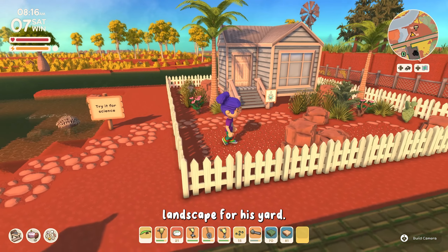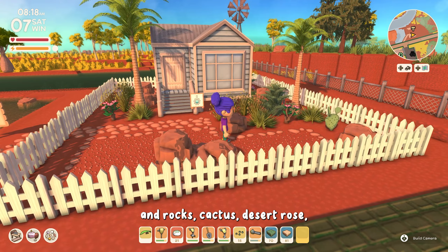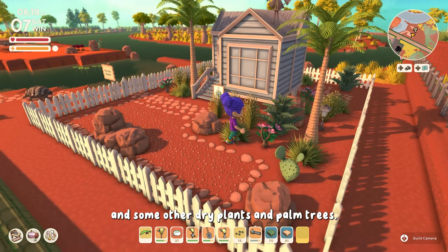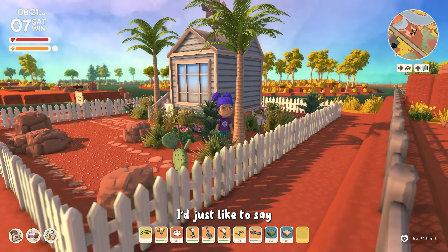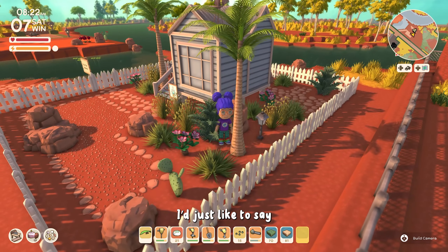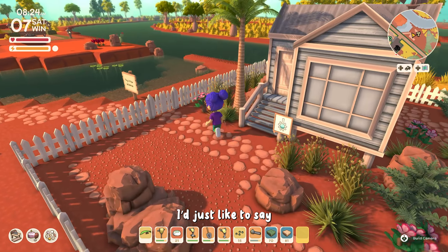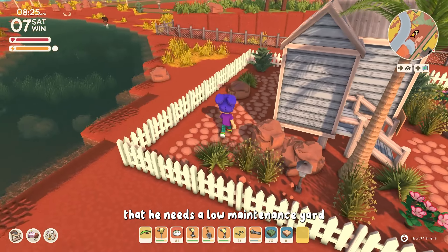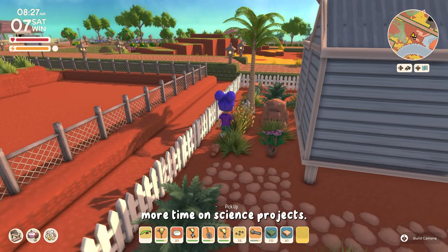I made him a desert landscape for his yard. We've got gravel and rocks, cactus, desert rose, and some other dry plants and palm trees. I just like to say that he needs a low maintenance yard so he can spend more time on science projects.